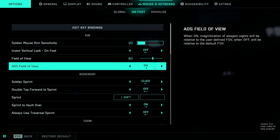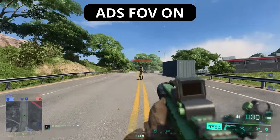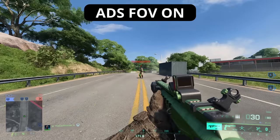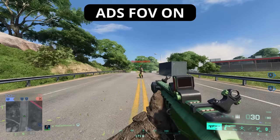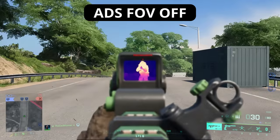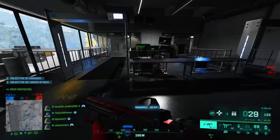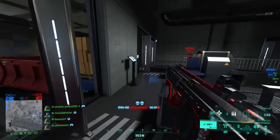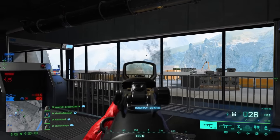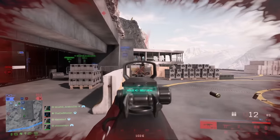What's more interesting is the ADS field of view, because it defines which FOV the game uses when you aim down sights. When turned on, you'll have the same field of view when aiming down sights as when not — the only change is the screen zooms in depending on your weapon's optic. With ADS FOV turned off, the game uses the default FOV when aiming down sights plus the weapon's zoom, giving you an additional zoom. I always recommend turning this option on — not only for a consistent FOV but also because the additional zoom can mess up your muscle memory and even cause motion sickness. Try it out and see what works for you.